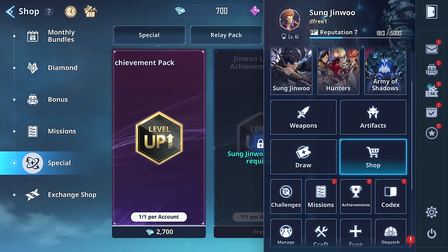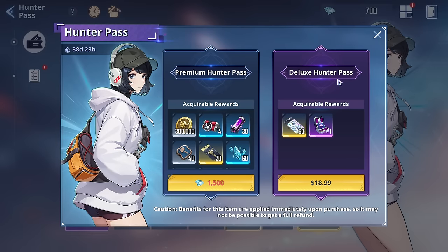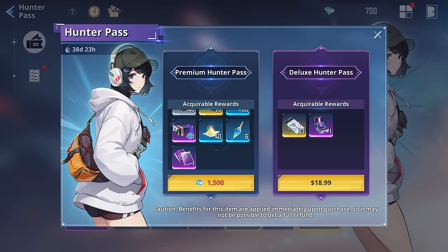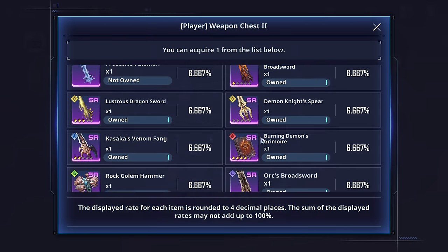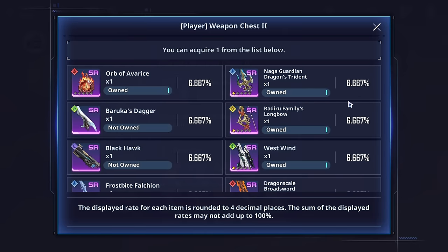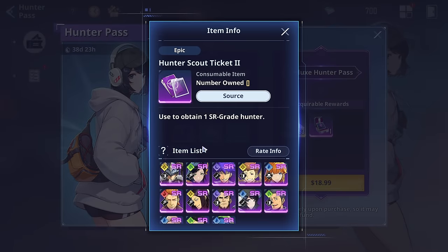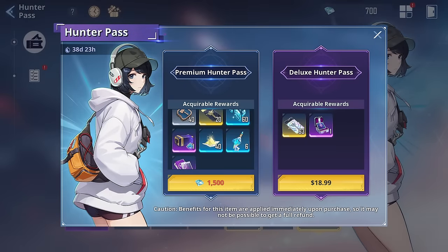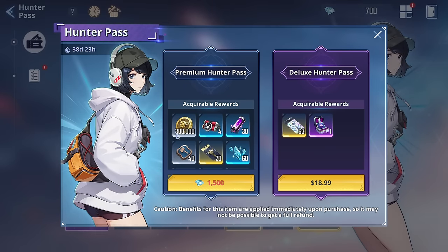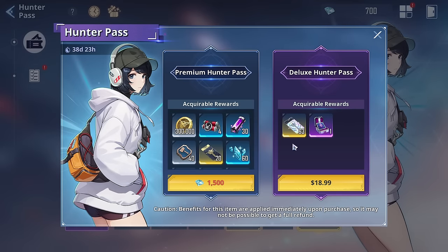The last major purchase option is the battle pass. Unfortunately, the deluxe and premium passes are sold separately — you have to buy both independently. I'm not sure the premium pass is particularly worth it. There's a player weapon chest with a 6.66% chance for an SR weapon, and an SR hunter chest, but I don't care much about SR pulls. The most valuable things in the premium pass are the gold, skill scrolls — which are a bit hard to get — and the weapon enhancement materials.